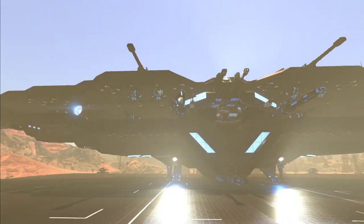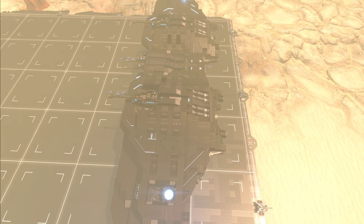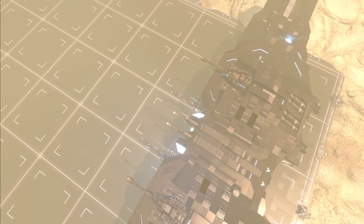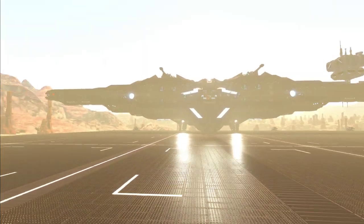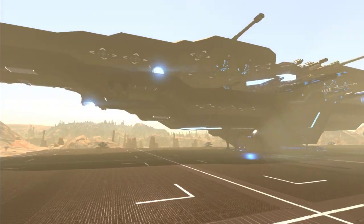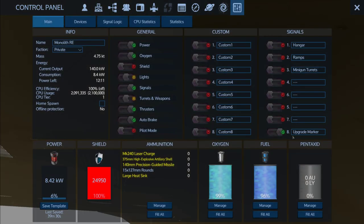This ship is pretty wild - it's a very wide ship but not very long, kind of like a flying wing design. I haven't really seen anything quite like this before in this layout. It's kind of original and pretty unique. I love the idea of a really wide ship like this. I also hopped in and turned on the upgrade marker option in the P menu.